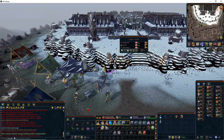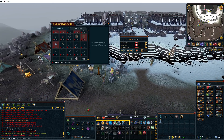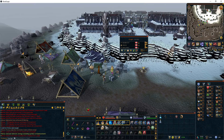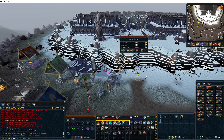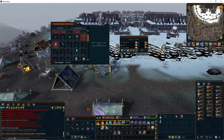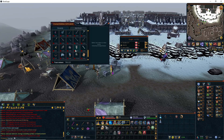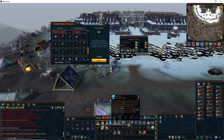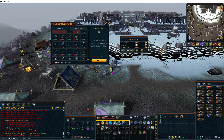Another thing that can help with Herblore training before you seriously get into it is the Scroll of Cleansing, which has a one-in-six chance to save your secondary material and complete the potion quicker. Also, the Ring of Vigor is really needed in conjunction with using your Sunshine, Death's Swiftness, and your ultimate abilities. It costs 50k Dungeoneering tokens. If you have any questions about that we can talk.